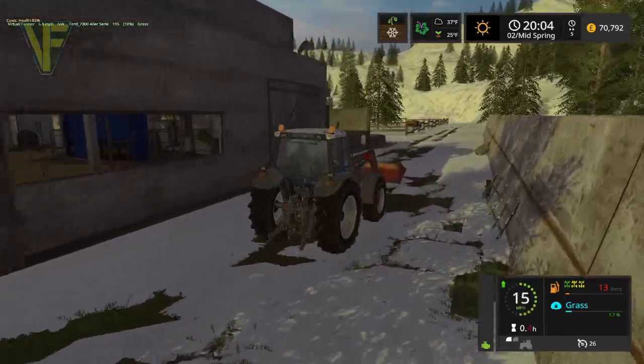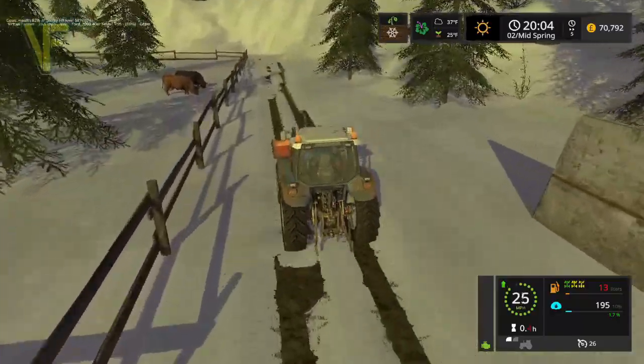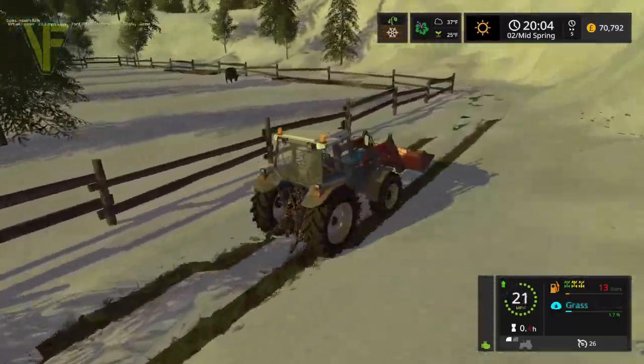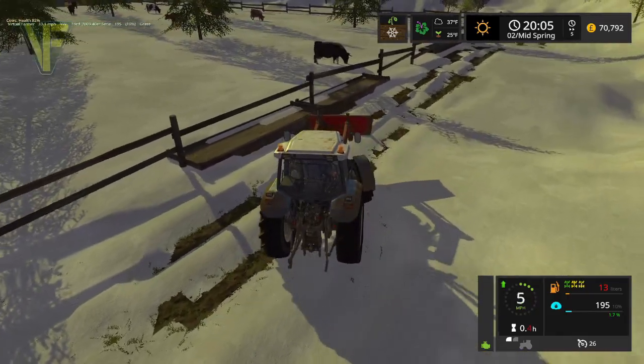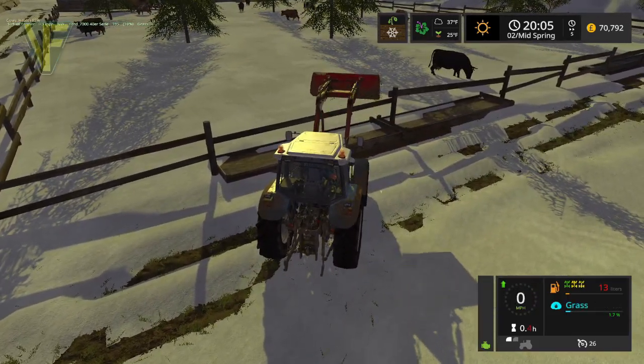The sun is beginning to set and the snow is definitely melting at this point — you can see our tracks appearing where we've been driving. I think the snow will be gone by tomorrow, which is good. We can actually finally see where all our roads and everything are on this map.